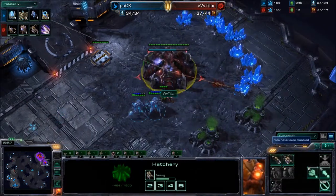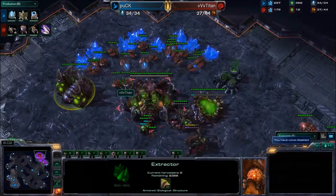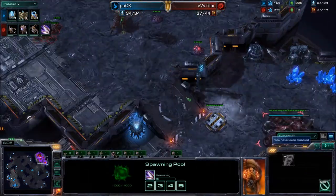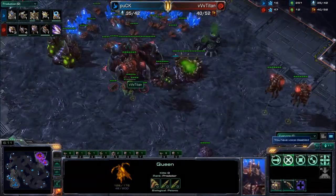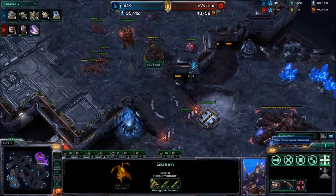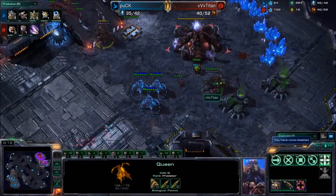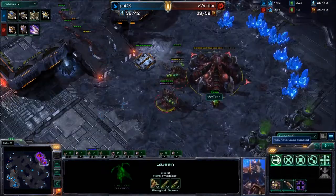Zerglings off of creep are very slow, especially against Stalkers, without that speed. So Puck taking advantage, putting some damage on this hatchery — we've got three Stalkers now. Titan's going to have to choose a moment where he attacks with his Queens and defends with these Lings. Puck might be able to get away from this one without any damage.